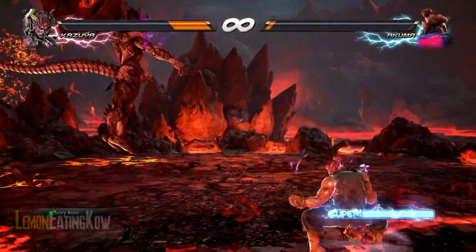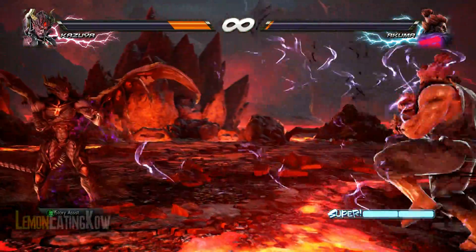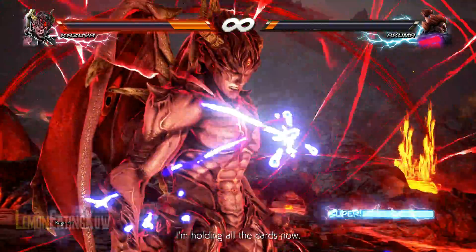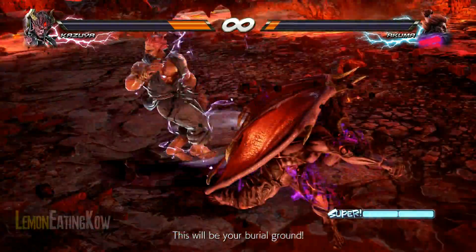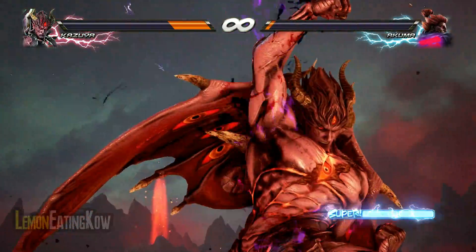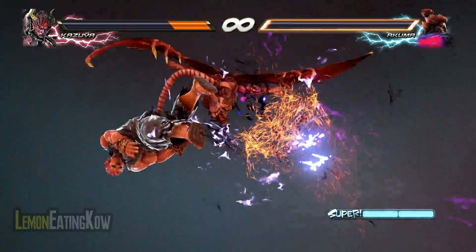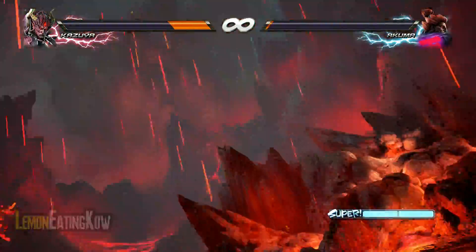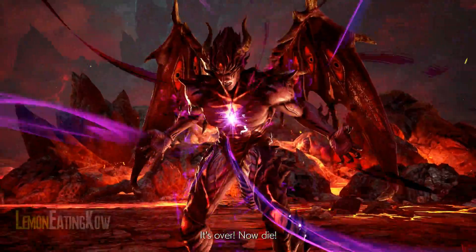It's also very important to remember, if you haven't done the match before, that when you get to the point where Akuma has no health, he will do his Raging Demon. At that point you have to press R1, and it'll trigger a cutscene almost, and Devil Kazuya will do his Rage Art, and it'll counter the Raging Demon from Akuma. Once you've hit that point, you can celebrate and breathe a huge sigh of relief, because you've done it.